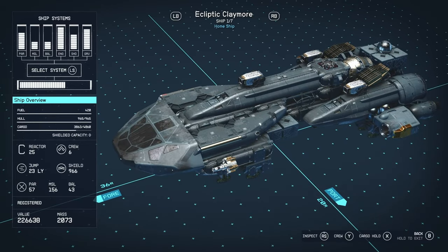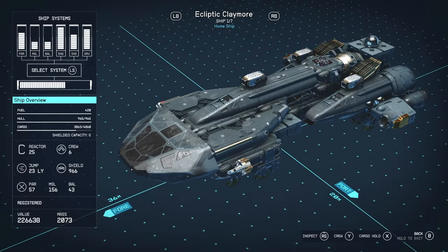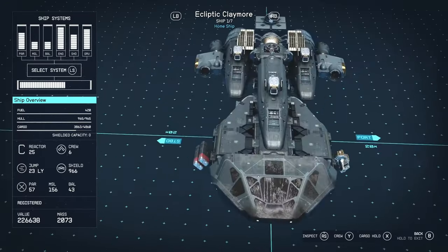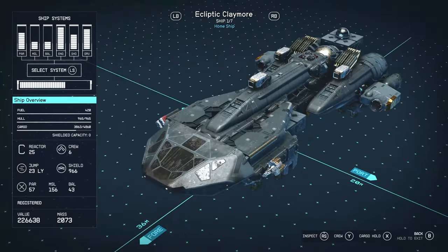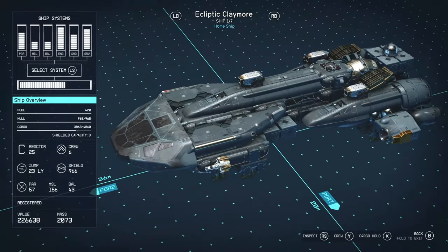It's a C-class reactor with 25 power — really, really good. Crew of 6, which is pretty impressive, though you'd kind of expect more for a ship this big. 23 light-year jump range, which is kind of low. I think the base jump range of ships is like 15–16 and the max is 30, so this sits in the middle. It's quite average — you could obviously upgrade it, but by default it's 23.